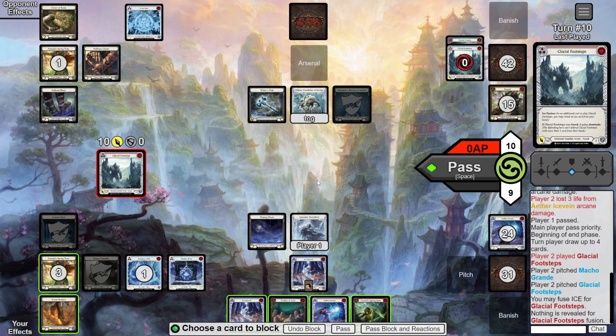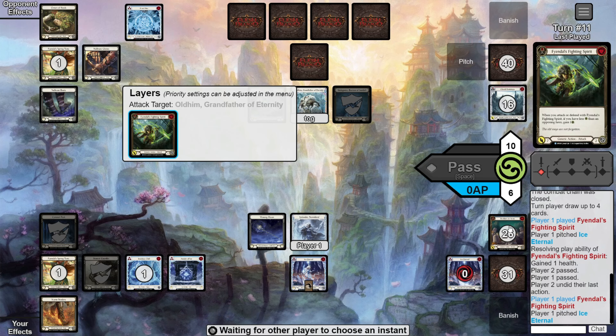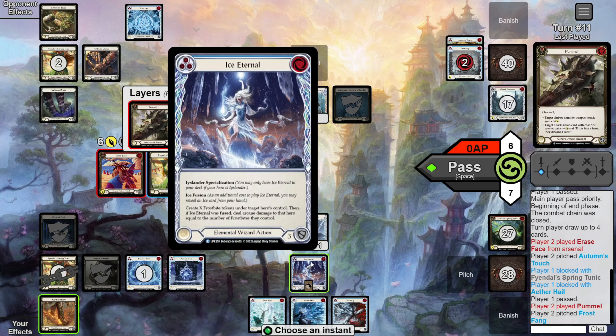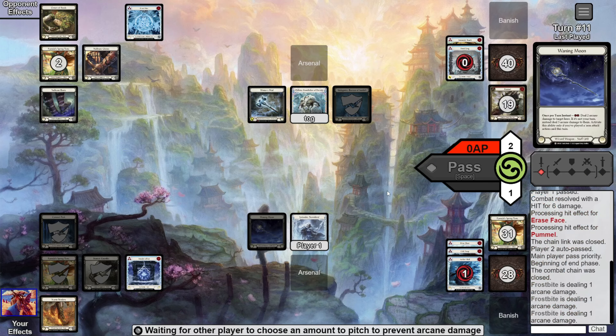My next turn I can't Ice Fuse due to the Erase Face, so I just send the Ice Vein for some raw arcane damage and arsenal my Ice Eternal, looking for a final fuse to finish the game. We get attacked by a Red Glacier which demands some blocks, but we're happy to play another turn cycle since we have another attack action. Another Erase Face comes through and I block for 4 so that I don't die to a Pummel. After he casts the Pummel, we have lethal against two resources with Ice Eternal for X equals 3, Waning Moon, and Frost Hex for a total of 9 damage. GGs.